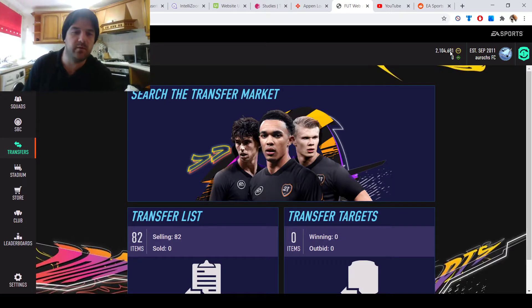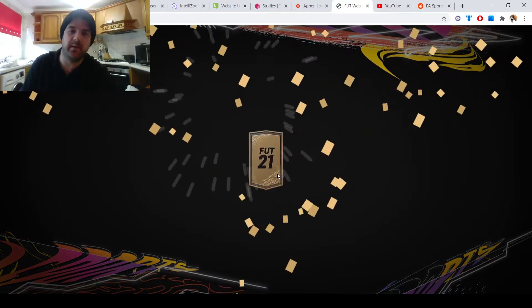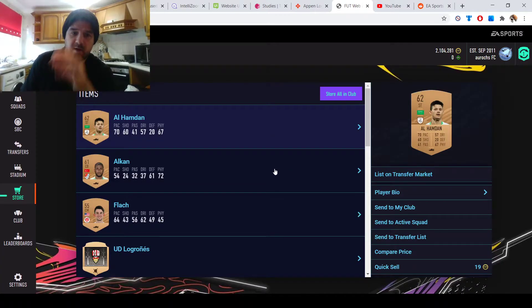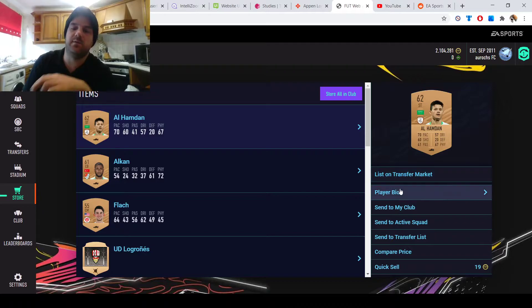Without waffling on too much I'll show you what to do with your packs, how to make coins and what you may have overlooked. Open only the 400-coin bronze packs. Straight away out of this pack I've pulled a card which is part of a league SBC. I did it with the CSL and you could pick any league — I'd pick one of the cheaper leagues.